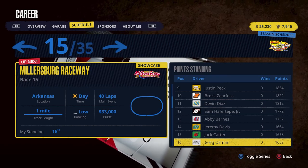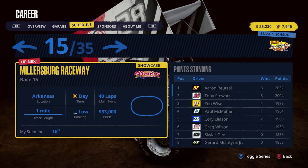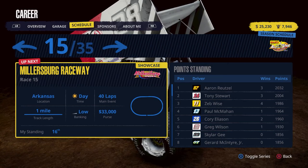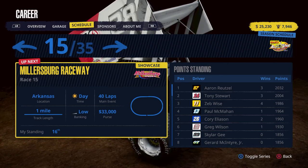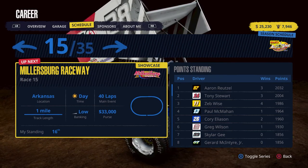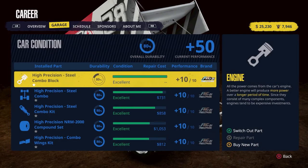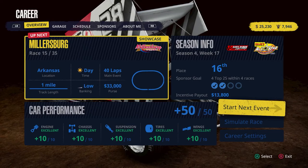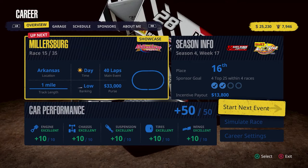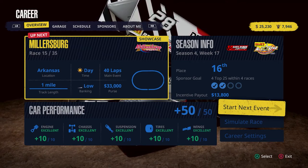We're 100 points behind Abby Barnes at 13th, so there's a lot to make up. At the top of the standings: Aaron Reitzel, Tony Stewart, and Zeb Wise are the top three with three, three, and four wins respectively. We just need to start consistently gathering top tens and top fives, then start worrying about wins after that. We've got that better engine now, so let's head to Millersburg.